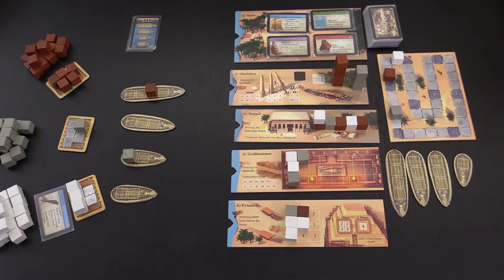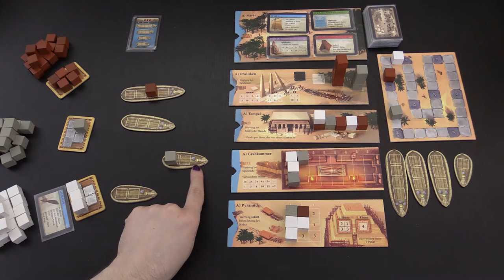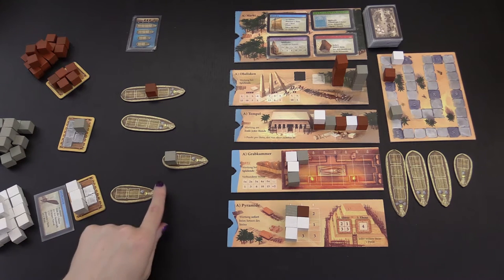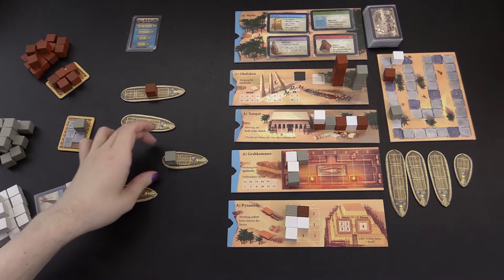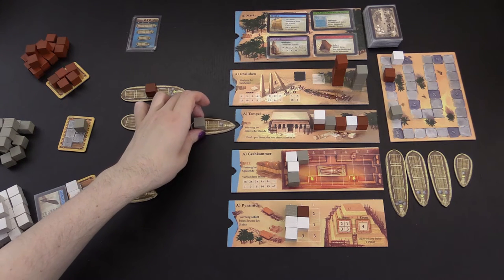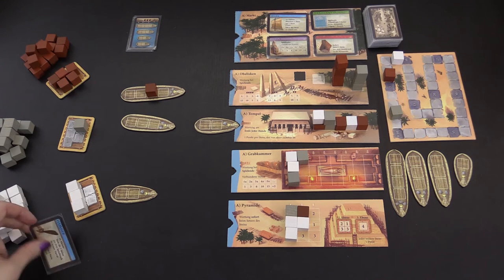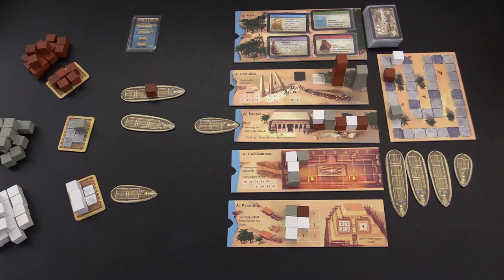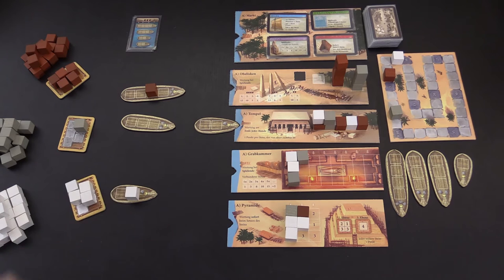This player might choose to sail a ship, assuming that it's met the minimum number of stones required. Note that they don't have to have stones of their color on the ship to sail. They simply choose the building site and then unload the boat. The fourth and final option is to discard one of these blue cards, which usually lets you do two actions in a single turn. This one allows you to take up to three stones and then immediately place the stone onto a boat.